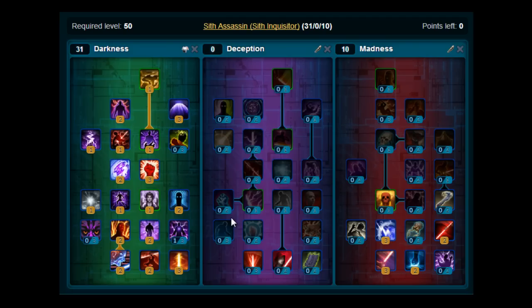Now for some information on how to use the build. Depending on what you're doing, the recommended companion will be Talos as a healer, Andronicus as an RDPS, or Ashara as an MDPS. For ratings until 50%, use Defence, Endurance, and Willpower in that order. The charge you're using is Dark Charge.